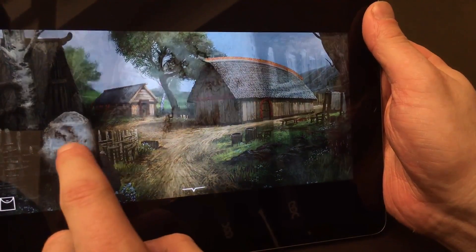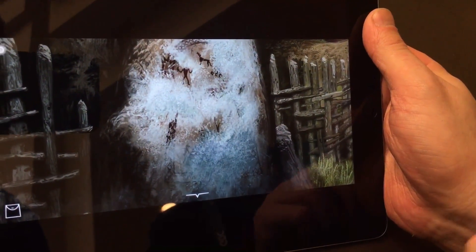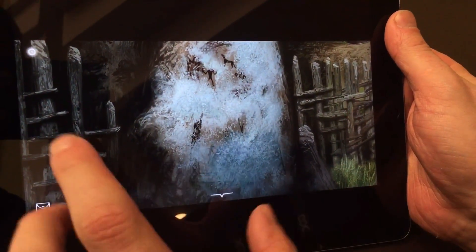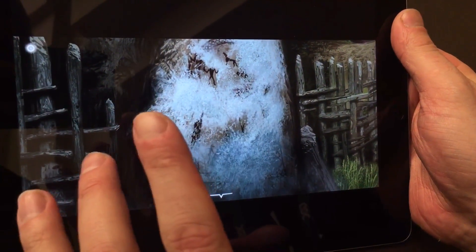Along the way you will find ice covering different elements, like this rune stone. In order to get the ice away — because the ice is magical — you have to learn the ability to see the magical aspect of the world.